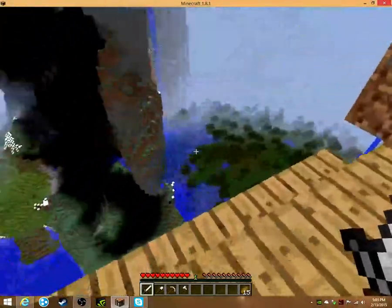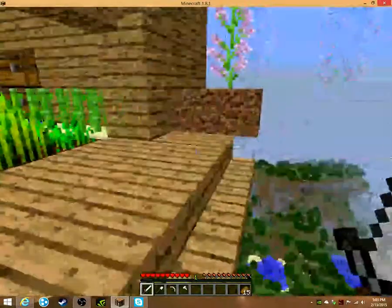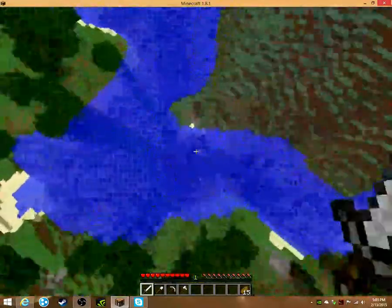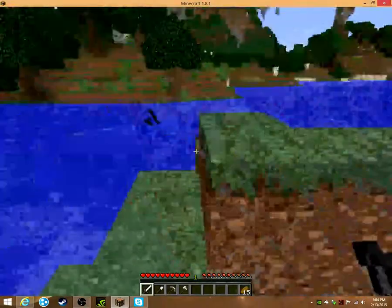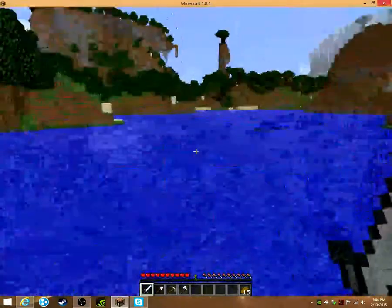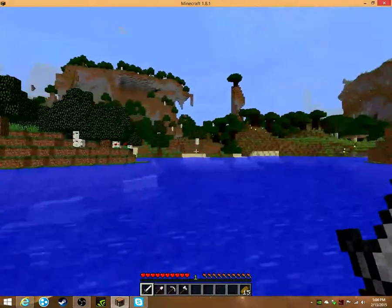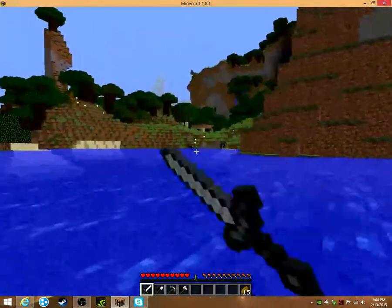I was just here looking at my beautiful view of the river beneath me, and I was thinking my roof isn't finished — I need more sand. So I'm going to go out and get some more sand so I can finish the roof, and I thought I could take you guys with me and show you a little bit of my world. Right there is my cave where I go mining, right by my high dive — goes all the way down to bedrock. I don't want to take sand from around here because it's too close to my house; I want to take it further away so it doesn't look ugly when I look out.